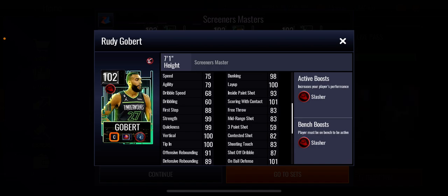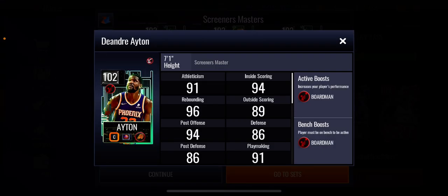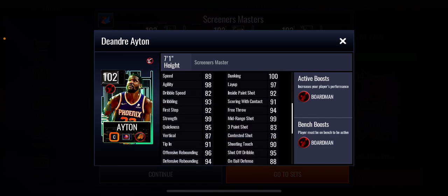He looks good, his strength is good, but the only downside is his rebounding is not good. If his rebounding was a lot better it would be a better card. Then we move on to DeAndre, and we rarely have DeAndre cards, so that's nice to see. He's got a plus four men boost to position. You can see 96 offensive rebounding, 94 defensive rebounding, 100 dunking, 97 layup, and his perimeter shooting stats are okay - 99 middie and 83 three-point shot.